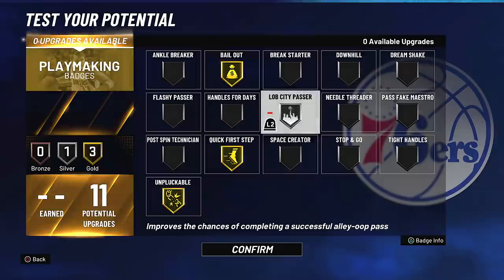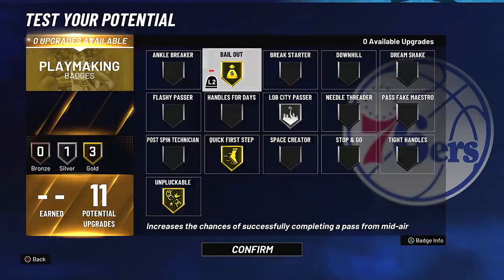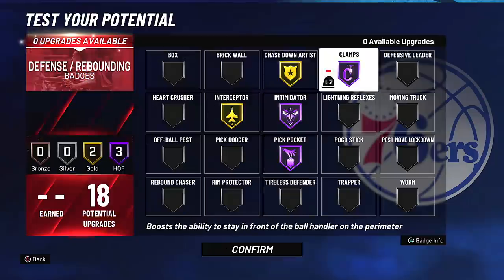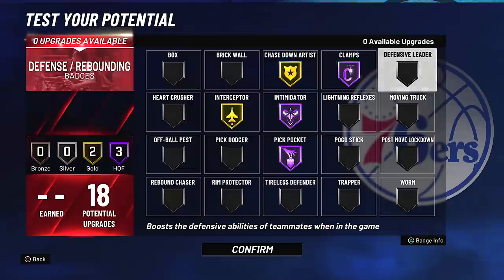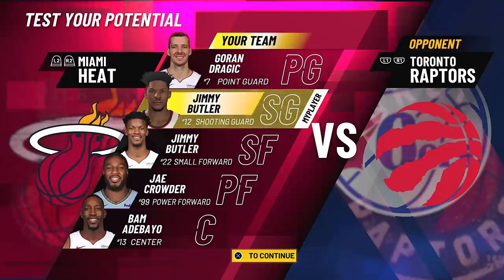If you make this build at the point guard position, you'll get some extra badges to choose from, but this is not really a ball handling build, so these are the badges I'm going to go with. You definitely want to have bailout above bronze because there's going to be a lot of people contesting your shot — you want to make sure you get your shot off, but if there's some contest, you want to pass out of it and not accidentally throw it out of bounds. You can have as much fun as you want on defense — defensive leader would be really good as well. This is probably how I'd have it in the park or the rec center. If you're playing in MyCareer, this is how you really want it.